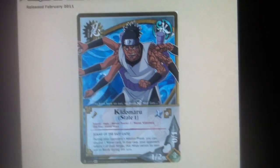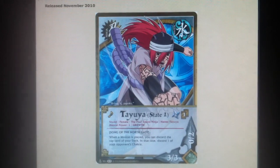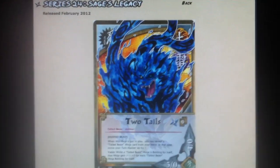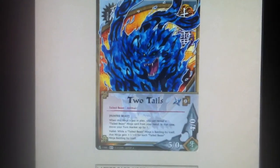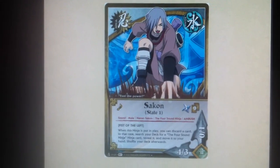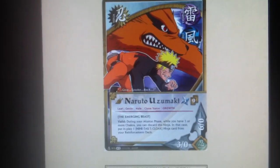Turn 2s: State 1 Taiya, 2 of her. Turn 3s: 2 Tails — 2 of that. One Sakon State 1. And 2 Naruto Uzumakis.